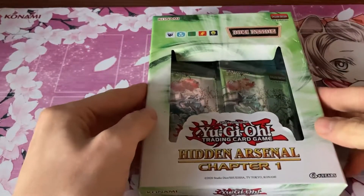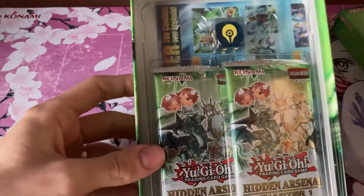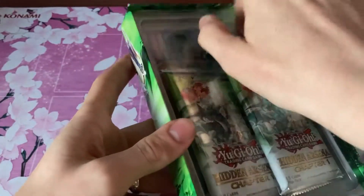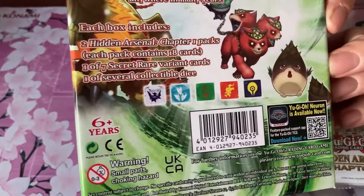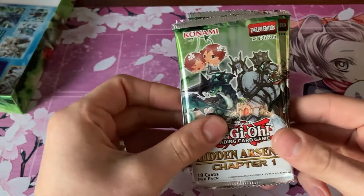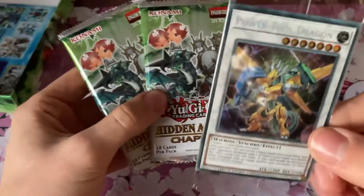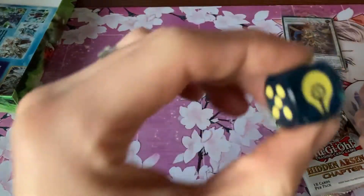I wonder what dice we'll get today. We got the blue one this time. Honestly tried sneaking a peek at this, still doesn't work - it's really hard to see. That's one of the ones on the back. I got these two last time, so two more to go. Let's see what our sticker raid is today. Oh it's Power Tool Dragon, that's cool. Didn't have that one. And then we got two booster packs. There's our die, if you're interested.